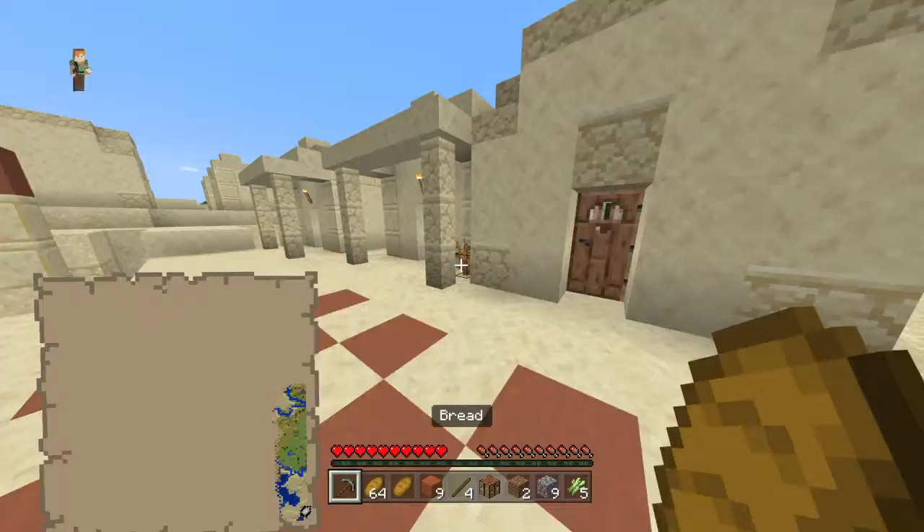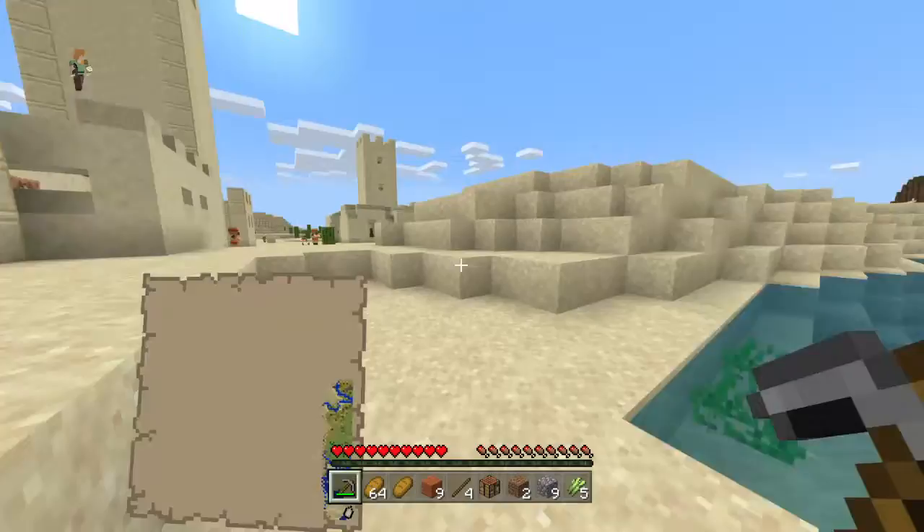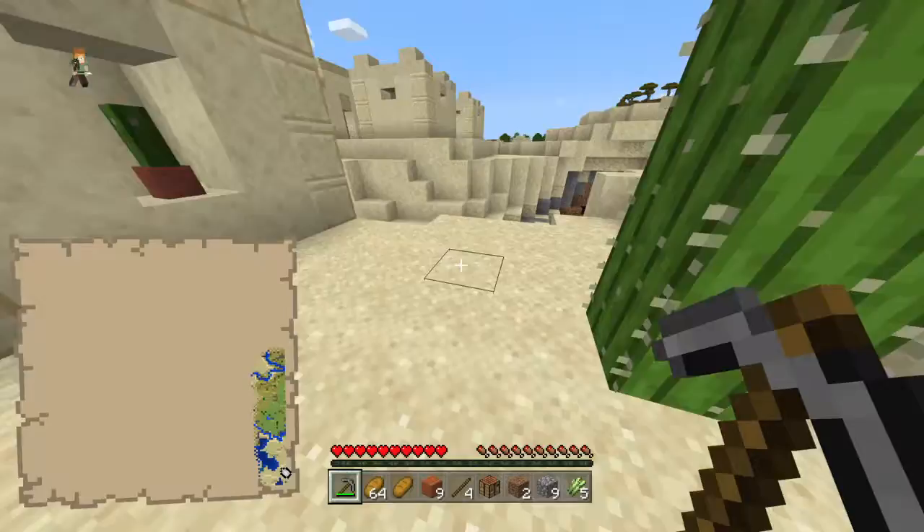Oh, I like this bed — I'm going to take it. I saw a cave, actually, over there. I'm going to go get it, try to get some stuff. I'll go here and try to get some coal.